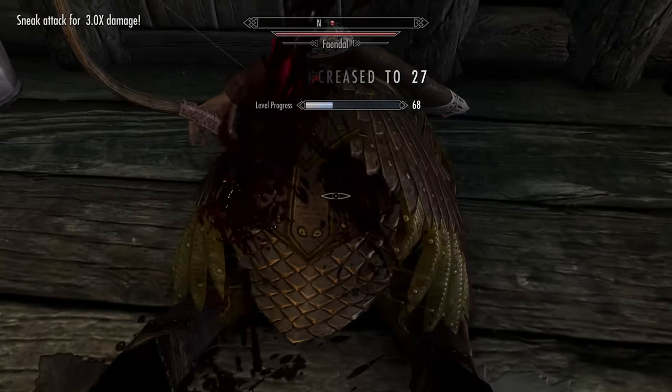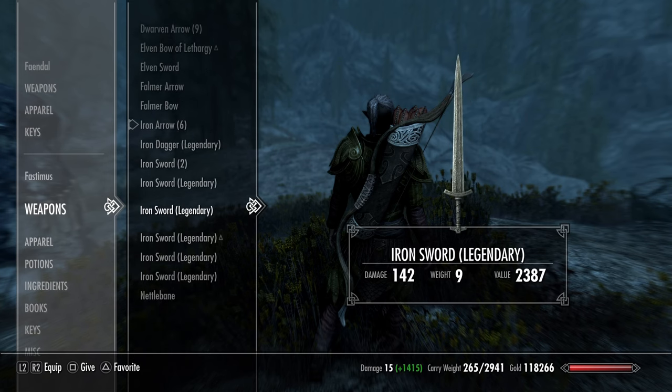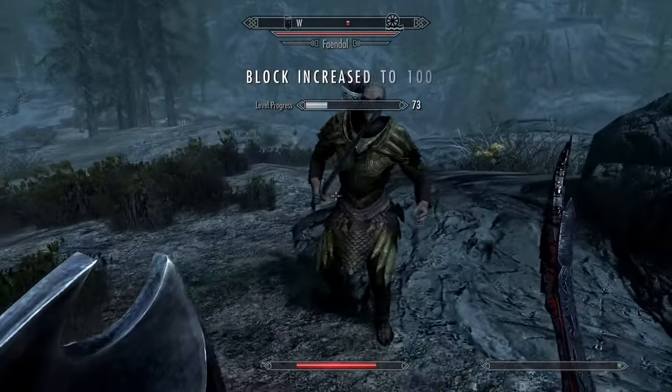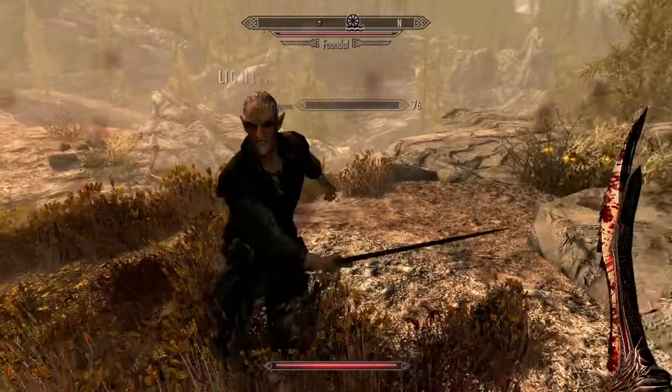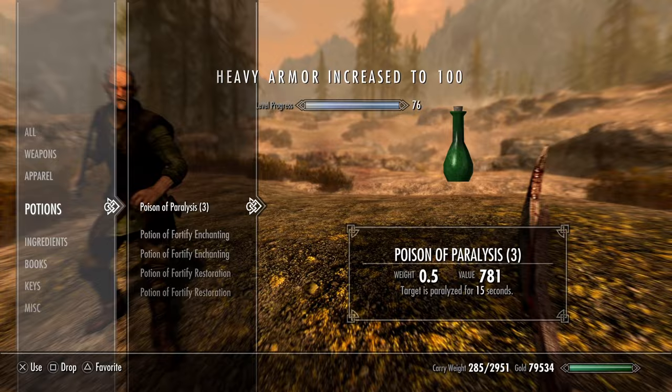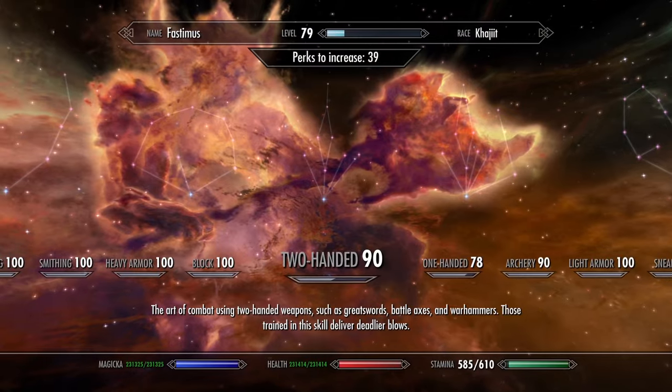Next on the list are the defensive skills. Just give Faendal one of your legendary swords and engage him in combat. Five hits and you'll max out all of them — provided you have both light and heavy armor equipped plus one shield. Nice going, Bethesda. It just works.